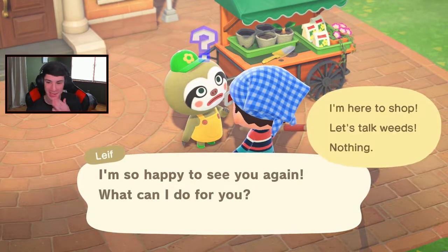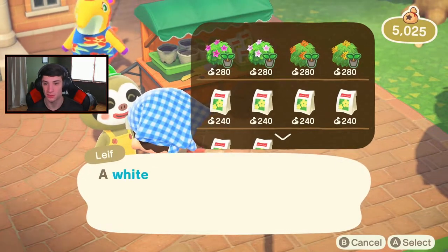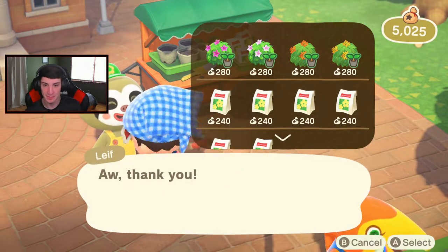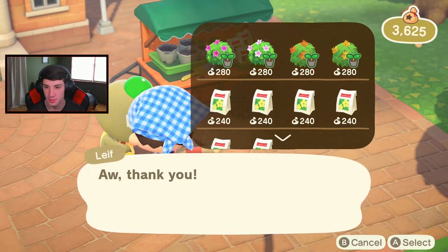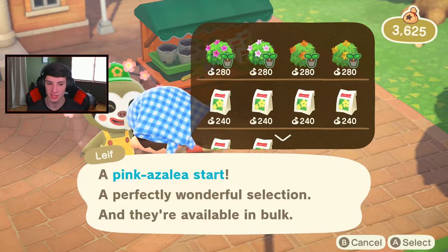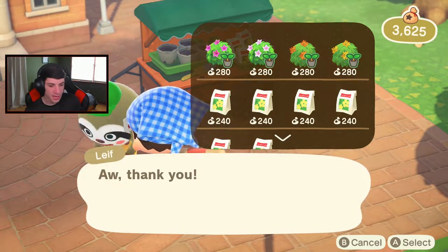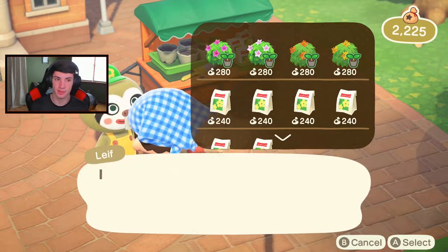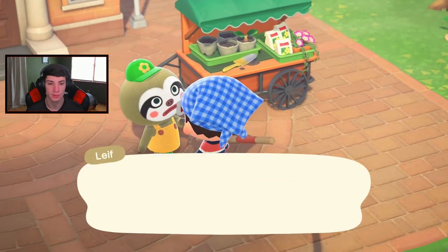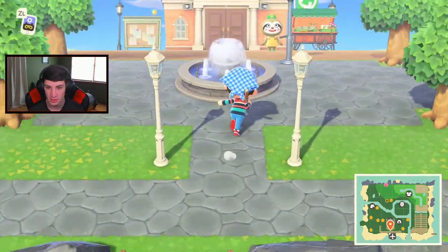I'm going back to Leaf to buy another five-pack of each. I think I'll buy the bridge but I don't know which one yet. Leaf, you are awesome. He's a sloth — I love this character. I get white azalea shrubs and possibly more pink. I might buy extra since he might leave tomorrow. Running low on cash but I sold turnips for almost a million on stream so we're good.